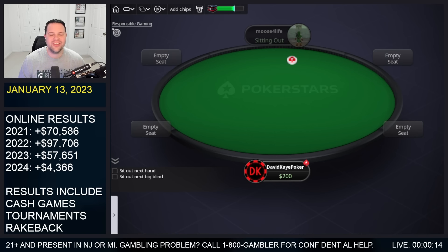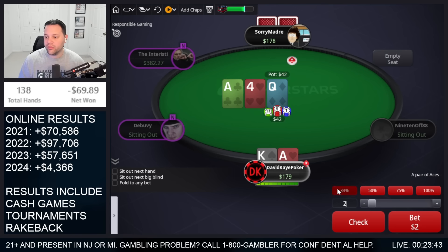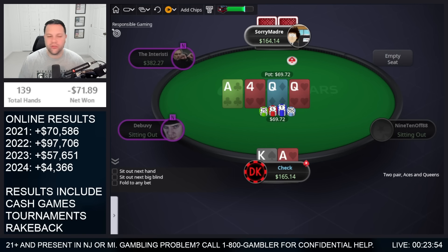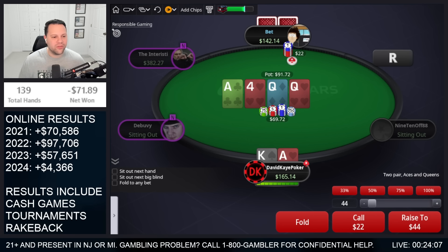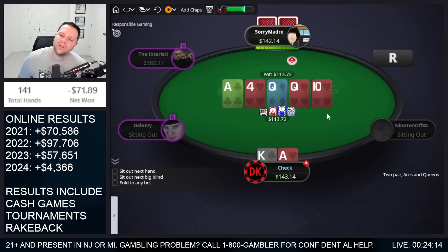Hey YouTube, welcome back to the channel. Today we're playing 1-2 cash games, buying in for $200. We have a button open here, 3-betting small — bunny's king — so we call. Good start here with ace-queen. Four and queen on the turn, checking. Did not want that, so if they bet small I'm gonna call here. Then river gets kind of tough — ten of hearts. We block the king-jack, we block the hearts.